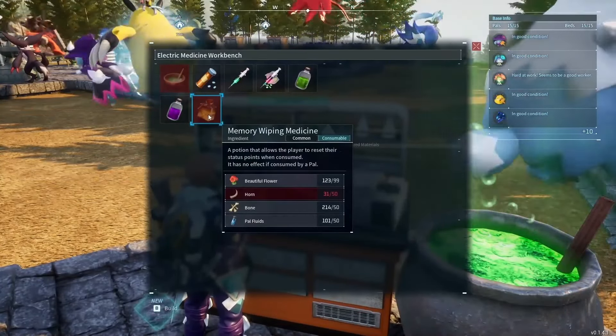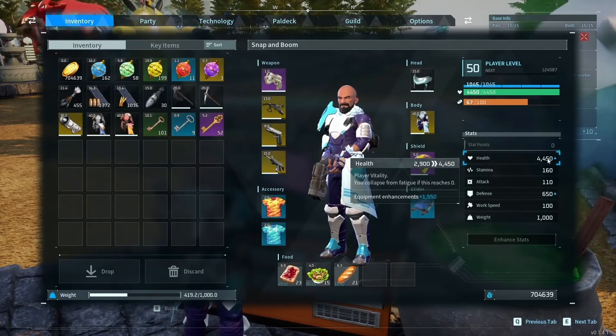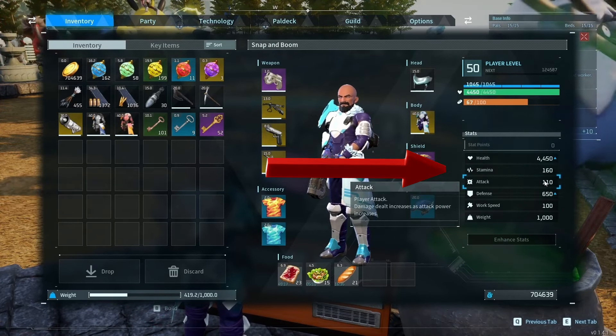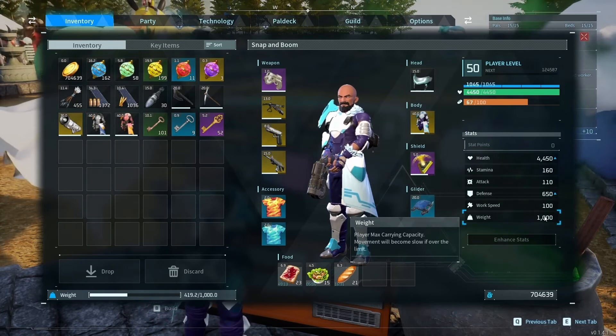If you use your stat points early in the game, you can reset them using the Electronic Memory Bench. In the beginning you have health, stamina, attack, defense, work speed, and weight. If you put points into work speed and later don't want them there, you can reset and reallocate them.